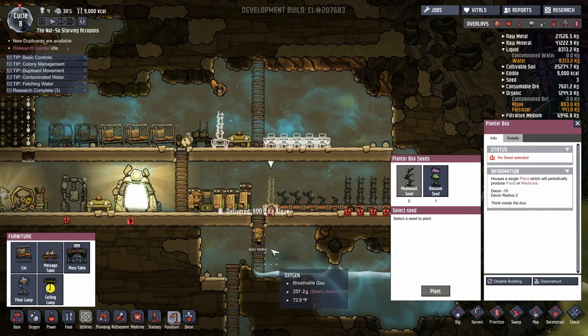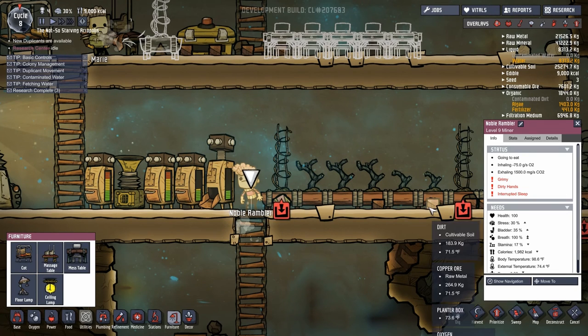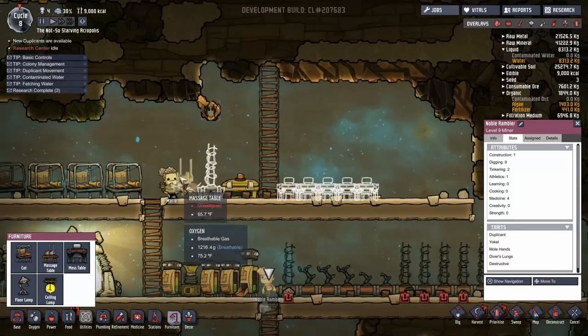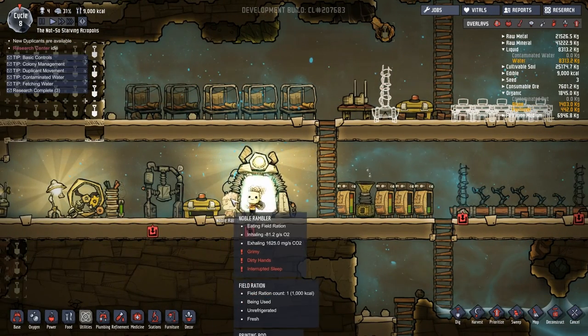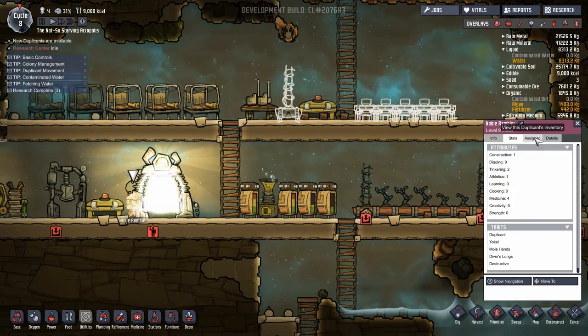Let's work on furniture - give everybody their own mess table, a place where they can eat and call their own. If you click on a little dude, this one right here is really severely stressed. Interrupted sleep, dirty hands, grimy - when little Noble here gets all stressed out he tends to get destructive and takes out his frustrations on defenseless machines. We've got to deal with that stress, so let's set up the massage table at priority nine.